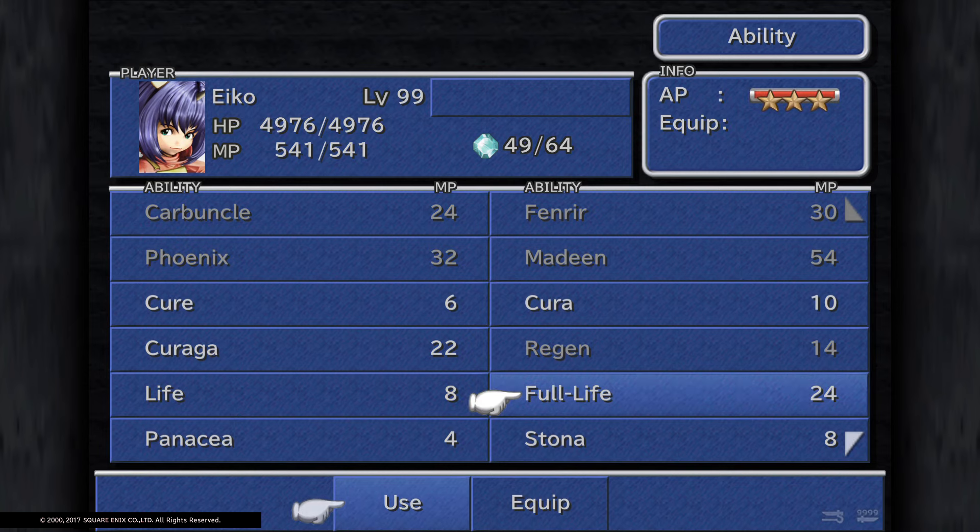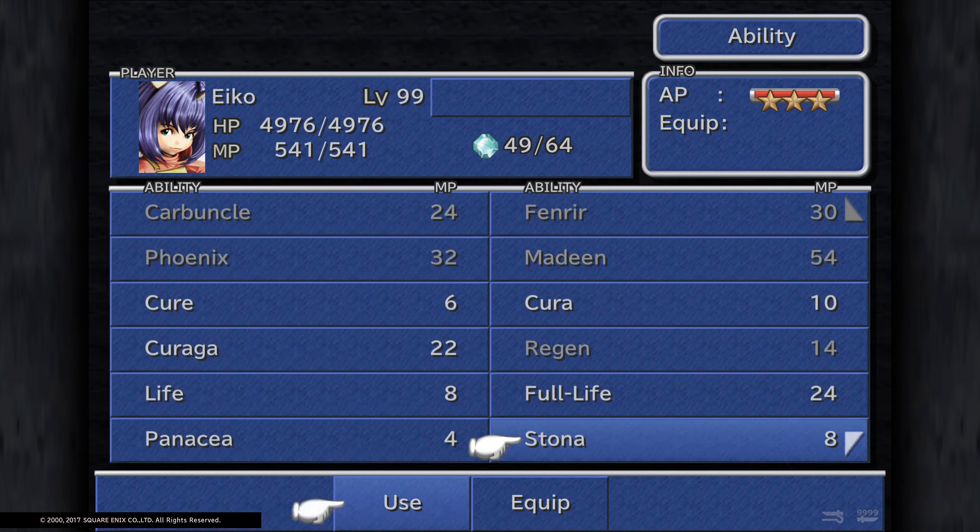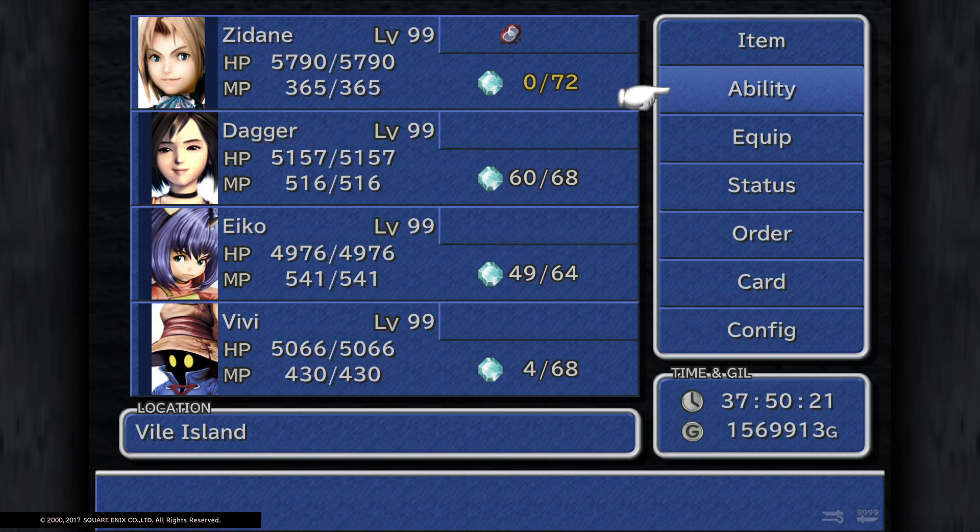If a party member was dead you can just manage up and cast Phoenix. She does have a lot more damage and white magic spells. So it's up to you — what do you think is better, Dagger or Eiko? With all the evidence given, which one do you think is the best white mage slash summoner? Anyway, like, comment, subscribe, and I'll see you next video. Bye!